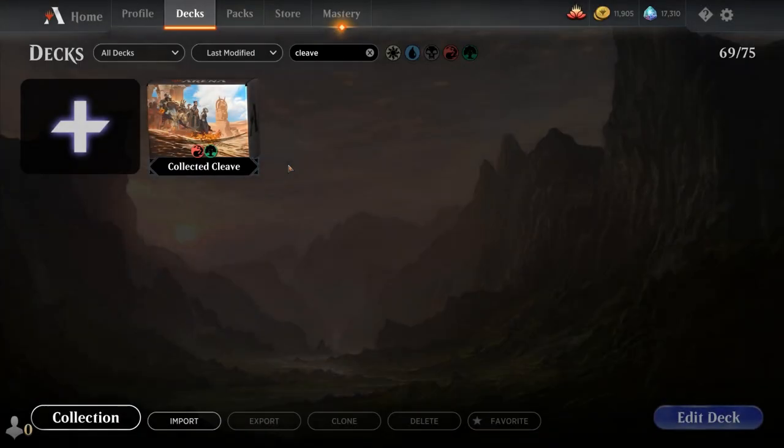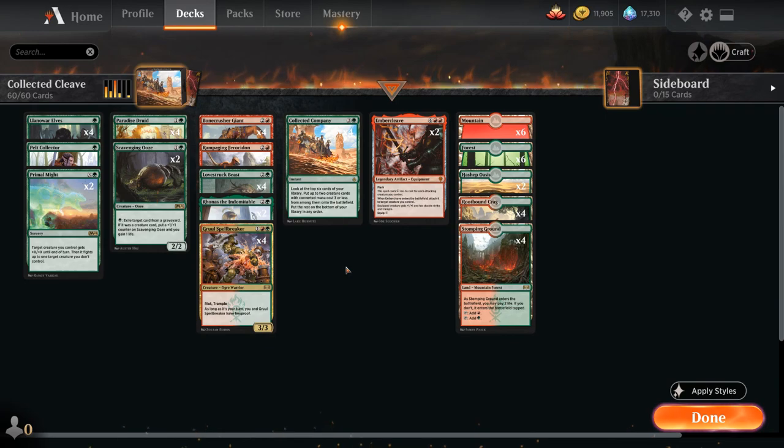Hello and welcome to another Magic Arena gameplay video. Today we're taking a look at another historic deck, and as voted on by my supporters on Patreon, we're taking a look at a deck nicknamed Collected Cleave, as it combines Collected Company with Ember Cleave.